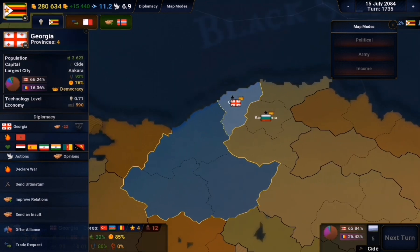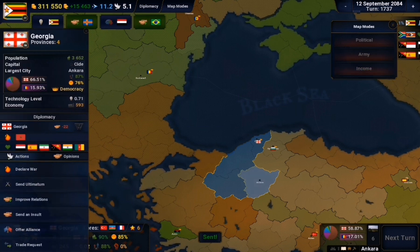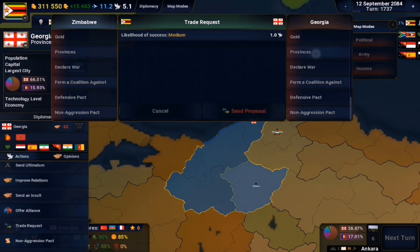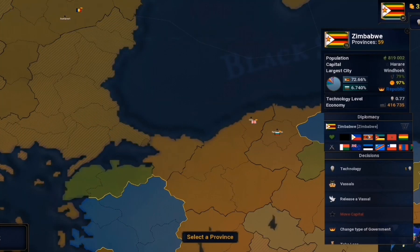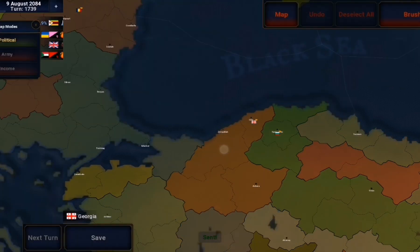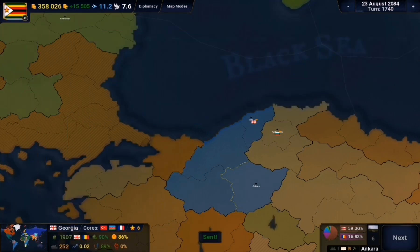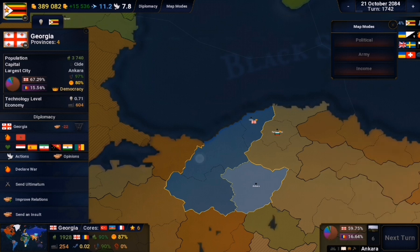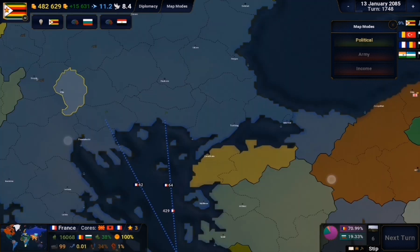Shortly after, a similar thing happened with Georgia - I tried to buy their provinces: all three for 200,000 but it didn't work. I tried the six-star one for 150,000 - that should have been enough, but no. I tried the four-star one for 80,000 - didn't work. Normally 80,000 would be enough. I tried 160,000 - didn't work. Georgia just didn't want to sell. I realized they don't have cores but do have a majority population there, which is probably why they won't sell.